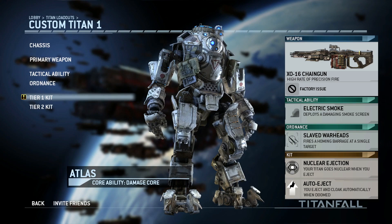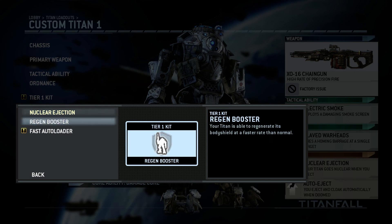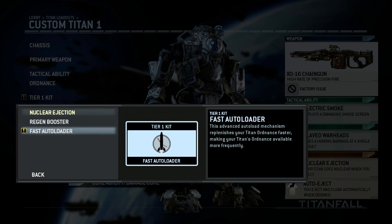Each Titan gets two tiers of kits. The first tier shapes what kind of Titan you want to play, with three options. The nuclear ejection allows your Titan to go self-destruct with a nuclear explosion when it's about to go down. The second is regain boosted, which regains your Titan shield faster. The third is fast auto-loading, which should make you load your weapons faster for more damage. The obvious choice is nuclear ejection because you usually die in close-quarter combat, and it allows you to take enemy Titans down with you.